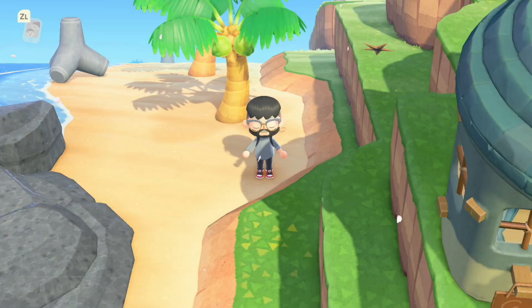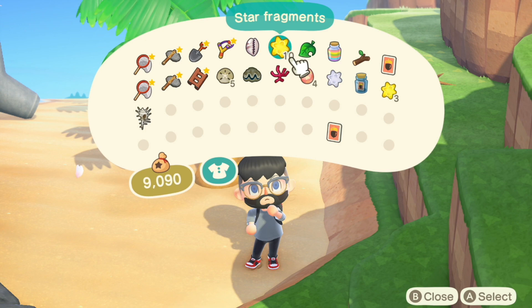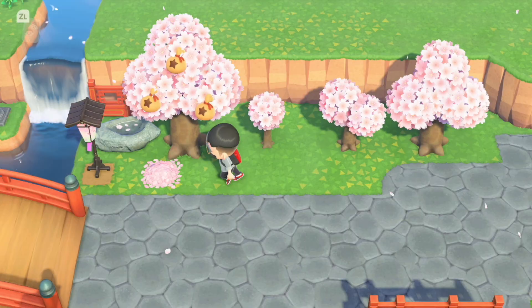Last night one of my friends experienced her first meteor shower, and I went there and wished on stars — star fragments showed up on my beach, and luckily an Aries fragment too. I now have enough to craft my Aries chair, or the rocking horse, whatever it's called, and I'll have one left over that I want to put on display.